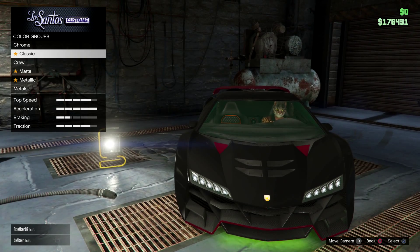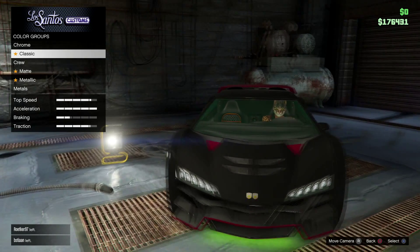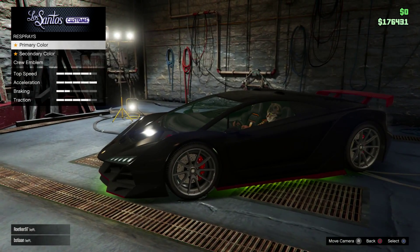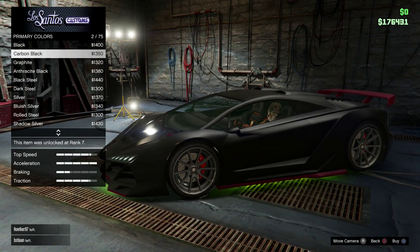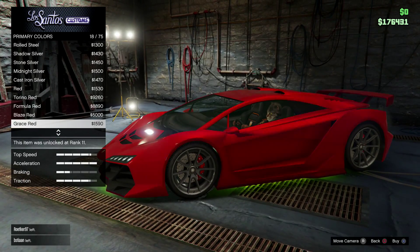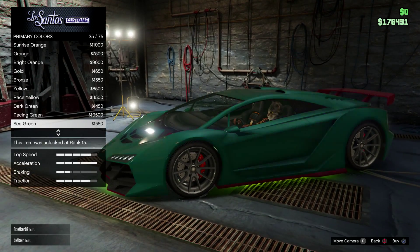On our first paint job we're gonna go with Flame Bronze — this is absolutely sick, kind of a bronze color and looks so nice. You want to go to metallic, find Midnight Blue, and apply it.